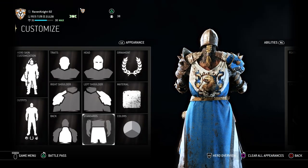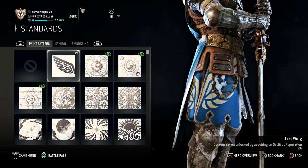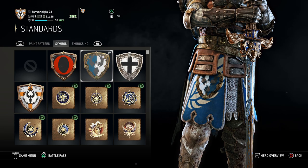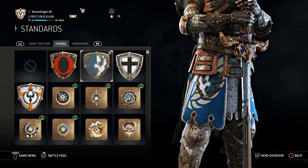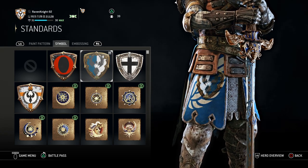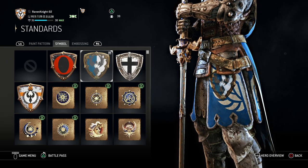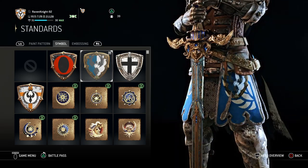For the standards, you want the Left Wing paint pattern, which is also gotten at Reputation 26. For the symbol, I use the Noble Legion symbol, which is one of my emblems. The real key here is you want a blue color that's going to match the paint pattern you're going with on Warden. If you can get it from another symbol, go for it, but the Noble Legion symbol was perfect for what I was going for. Make sure it's got a gold trim and that the symbol has blue on it that will match your overall look.